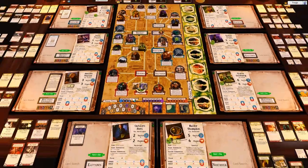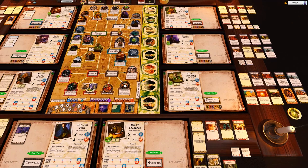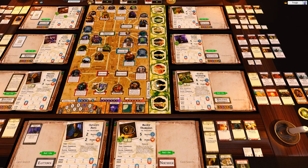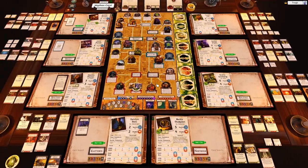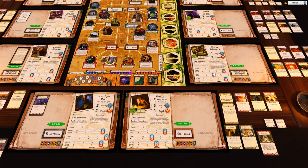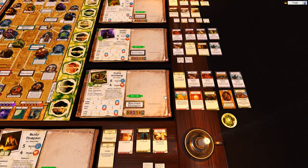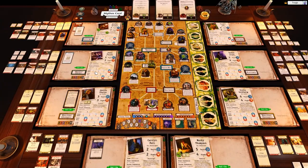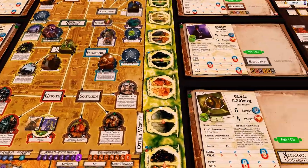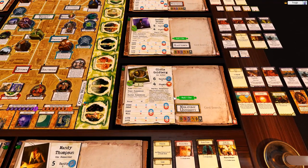We have an open gate here. We have an Elder Sign in hand and we've got Find Gate. So basically we should be able to get into the outer world this turn, get out at the end of the next turn and close that gate unless something terrible happens. So I'm going to just power through these two turns and hopefully that is going to do it. I guess I could just send Jenny to do it, but I'm going to send Gloria through — it's just because she's the one I had planned to do anyway.